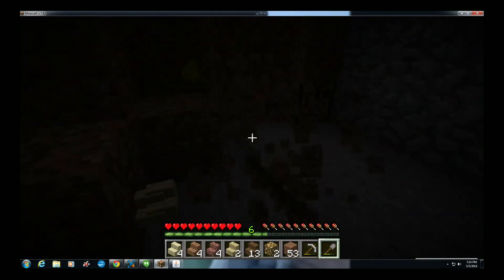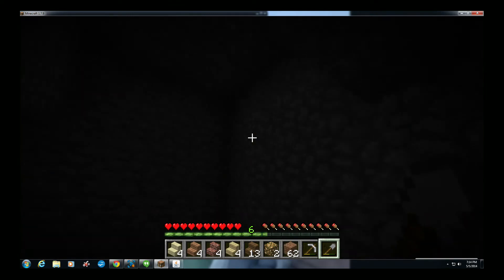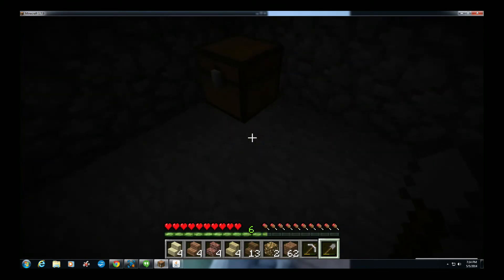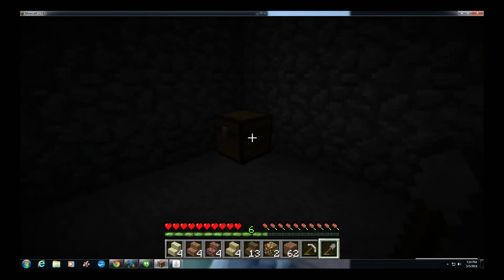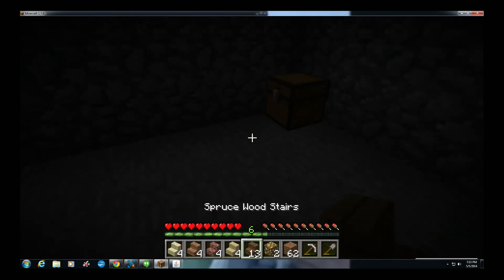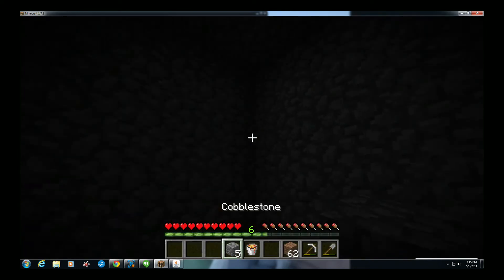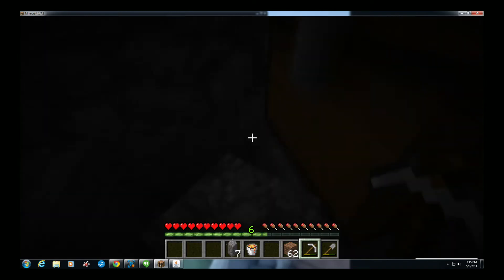Another thing you can use for lighting that also helps protect your valuables: I've got some diamonds in here. If you've got a buddy coming on your server and you don't want him to take all your diamonds or iron, you always want to have a separate stash. What we do is get a little chest, put it in a corner, then take one piece of material and throw it right there.